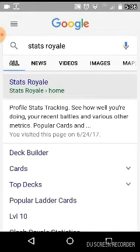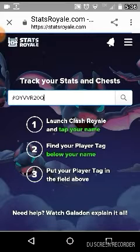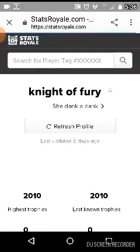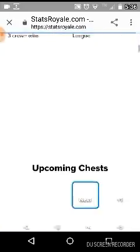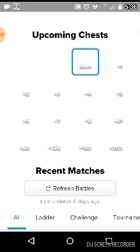There you go. You'll press the Stats Royale home menu and then just wait for it to load. All right, there you go. I already tried this before — it does work, that's pretty cool. And right here it says upcoming chests.